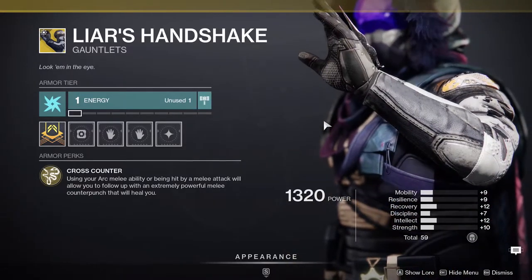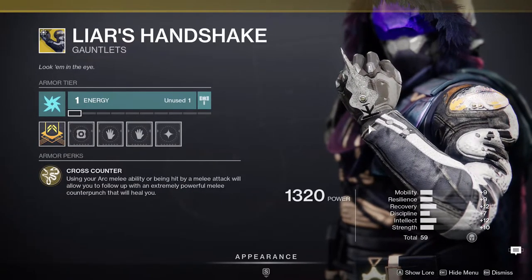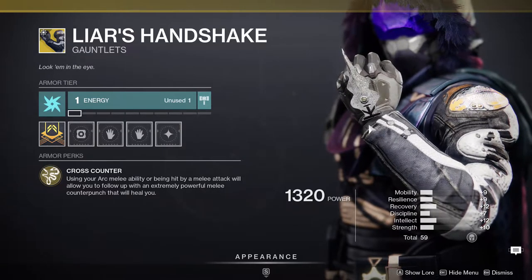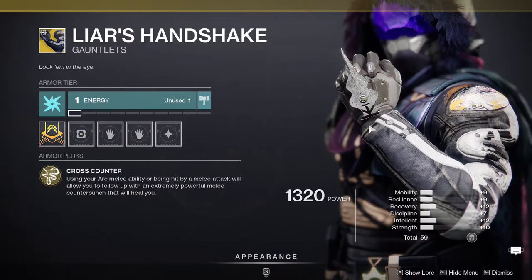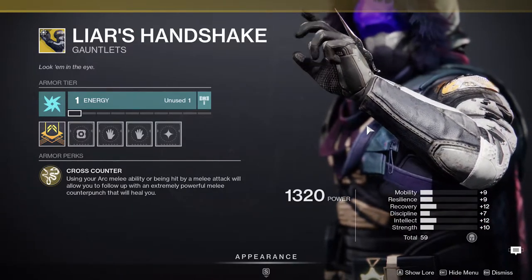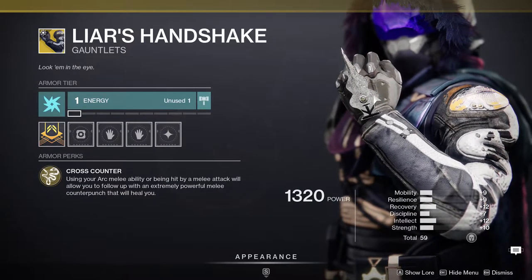Specifically with Top Tree Arc — that's the one you want. The stats are okay but you don't really need high mobility for this build, because for Top Tree Arc your melee ability kills grant you your dodge back. So you're always killing with your punch and getting your dodge back immediately, stacking up to five. I highly recommend it even with the stats being low — I recommend you get this.